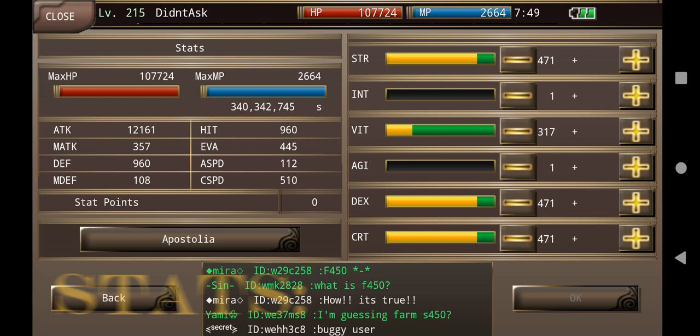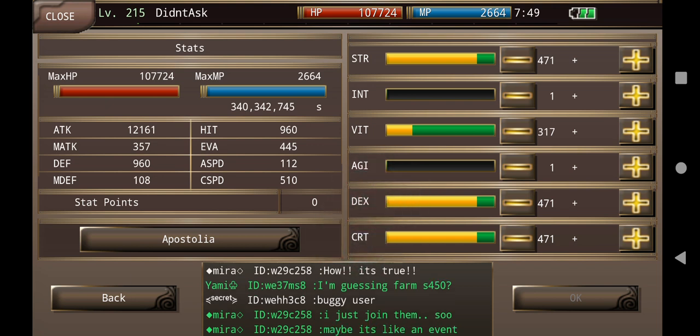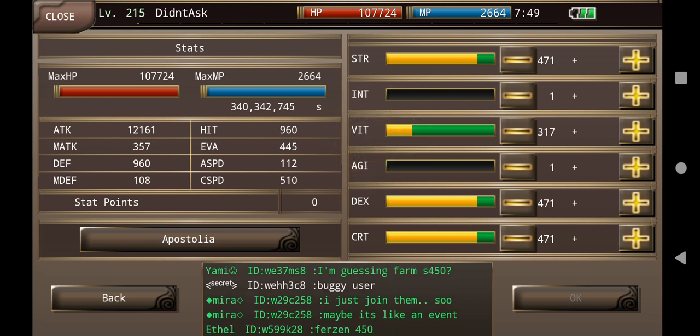I am not currently at cap, but these were the previous cap stats that you can follow. You can max out your STR, DEX, N, and CRT. You can also put the rest of your stats into VIT because you need that for HP manipulation.